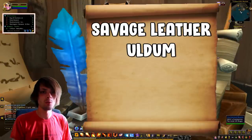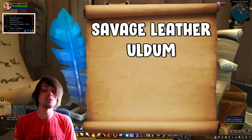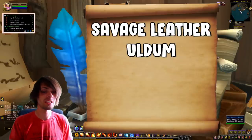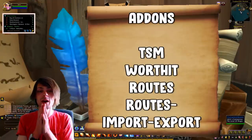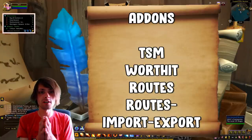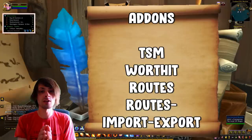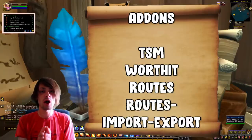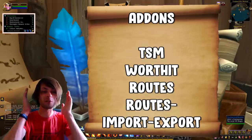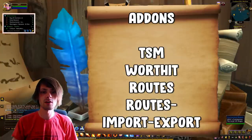For all these farms, use Darkmoon Firewater to maximize materials gathered per hour — that's a must. Make sure you have TradeSkillMaster (TSM) for posting on the auction house and grouping items for crafts. Also download Worth It — my addon — which tells you gold per hour for farms, sell rate, and average sell price specifically for your server, so you're not wasting time on unprofitable farms.